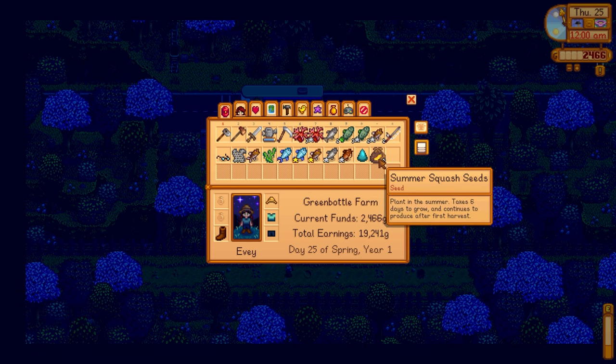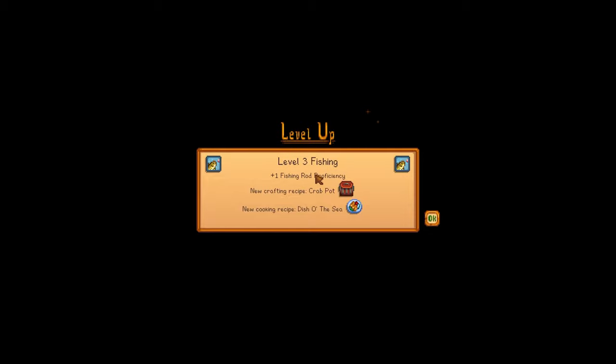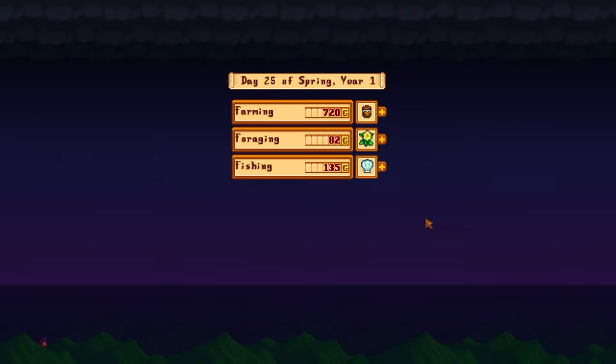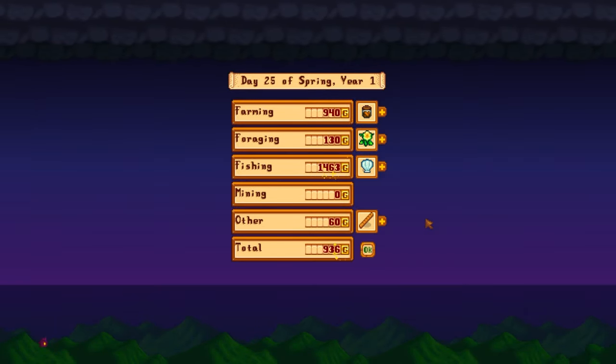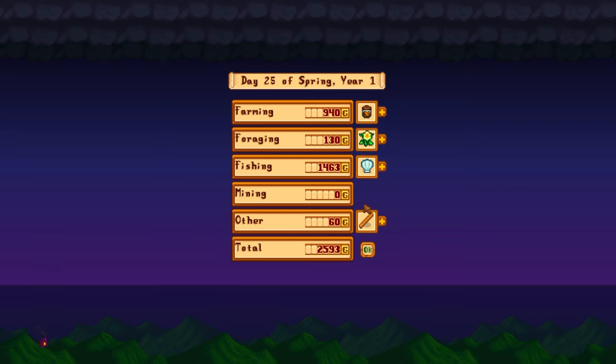We found summer squash seeds from a little wiggly worm on the way home. Level 3 fishing — we've literally spent the entire day fishing and unlocked a new crafting recipe for the crab pot. We typically don't make crab pots though; I just wait till we get them free from the community center. Made quite a bit of money off random things — our pickled carrots and pickled green beans and pickled parsnip, worth more than the standard item, roughly about double, which is quite good.